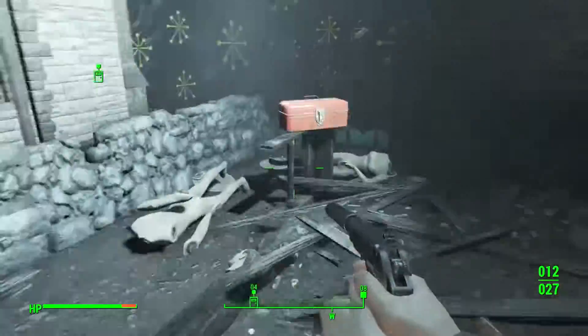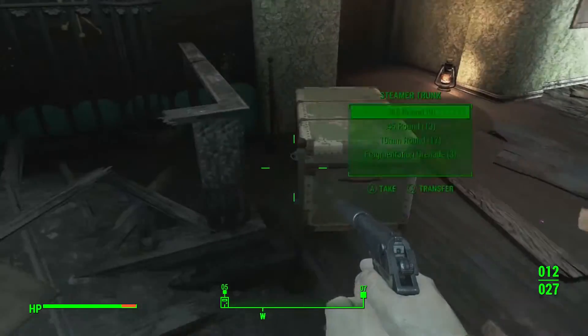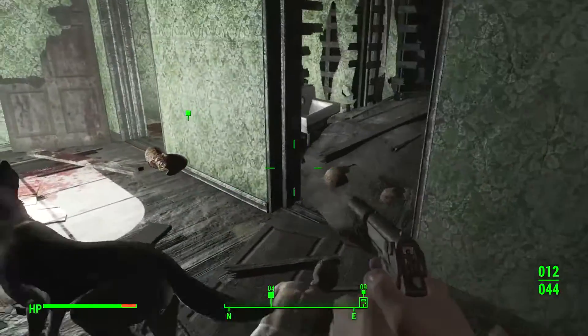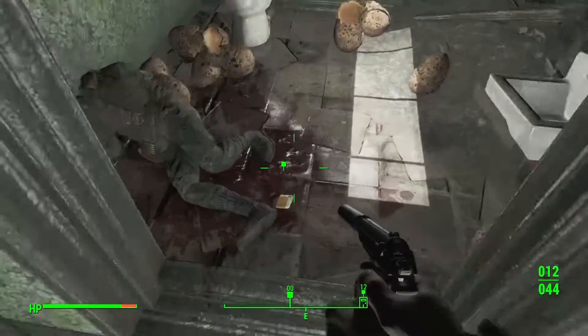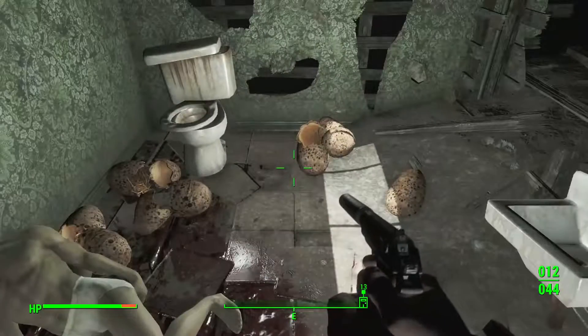Once you kill it, go into the back — the quest marker will take you to a holotape on the ground. Listen to that to continue the quest. There will also be a deathclaw egg there that the deathclaw was guarding.